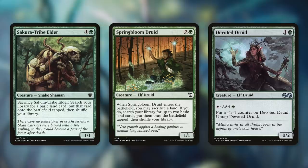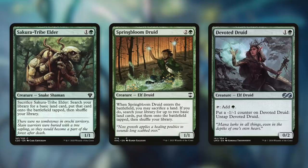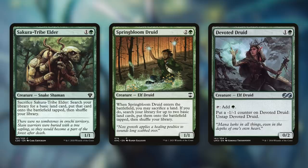Next up, there's Devoted Druid, which helps us ramp in a different way. She's a 0/2 Elf Druid that taps for a green, and by putting a -1/-1 counter on her, we untap her. So essentially she can tap for two mana in a turn. And while that -1/-1 counter is usually a downside, for this deck it's actually an upside, because Tyum can take that counter away and utilize it to get something else back. So Devoted Druid can help us out a lot throughout the game.